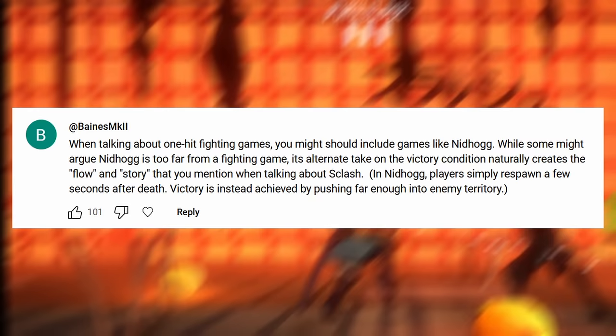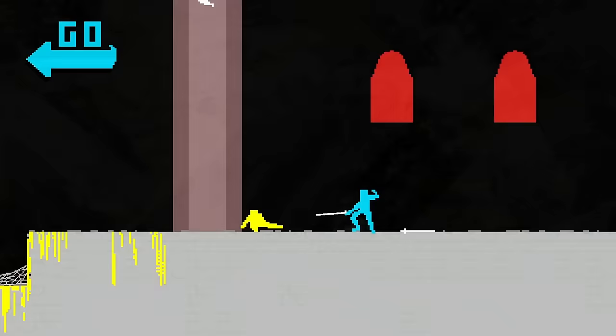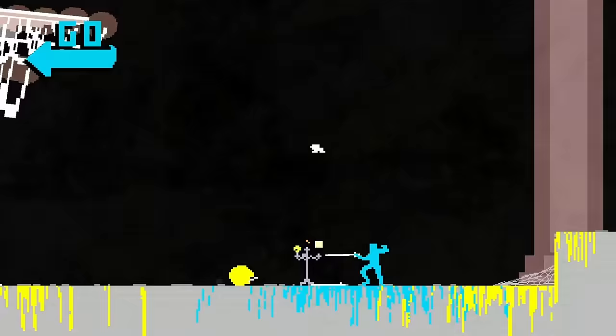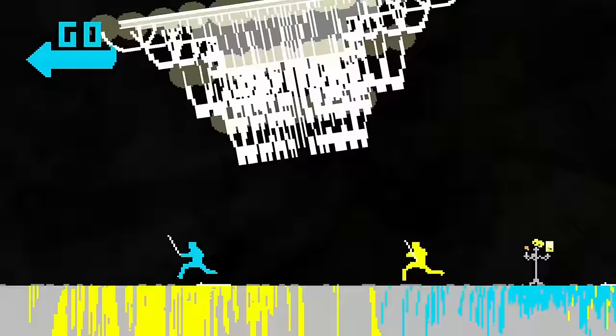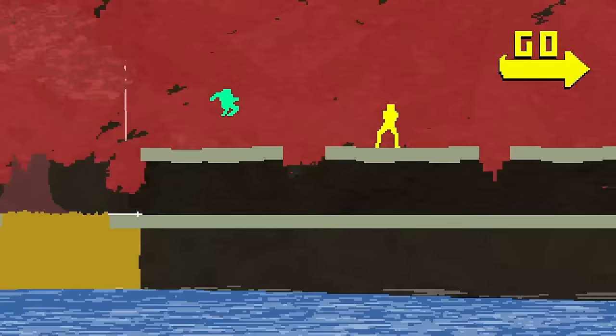Nidhogg lands somewhere in the middle. Like Splash, it has a back and forth that doesn't come from a health bar. Like a traditional fighting game, the back and forth can't be entirely skipped — you need to make several breakthroughs against an opponent who has the opportunity to try and stop you. And uniquely out of those games, Nidhogg's back and forth can go on indefinitely, sometimes for several minutes. When played like a fighting game, Nidhogg is great.